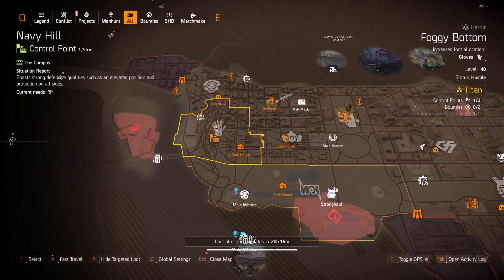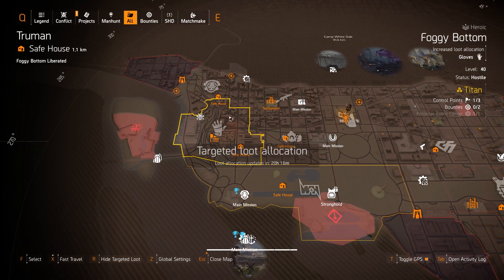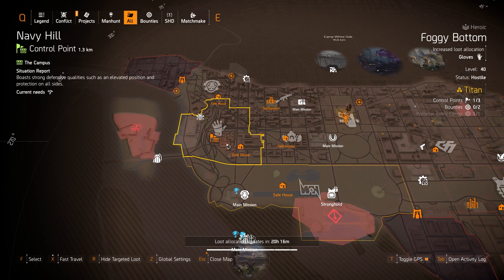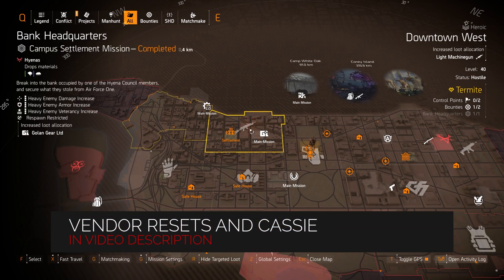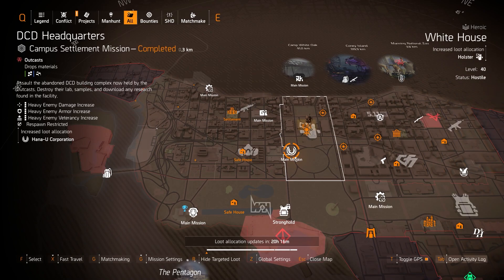Gloves at Foggy Bottom — I don't see any Black Tusk, just Outcasts and Cleaners, but the BTSU gloves still drop, and you can also get the Contractor's Gloves. Light machine guns at Downtown West: exotics are the Bullet King and Pestilence, and named ones include the Carnage, Slepner, Good Times with Perfect Fast Hands, and the New Reliable — though I recommend getting the New Reliable from Cassie Mendoza if it's still available, as it's really well rolled. At DCD Headquarters you can get the Hanyu Force Multiplier backpack with Perfect Combined Arms.